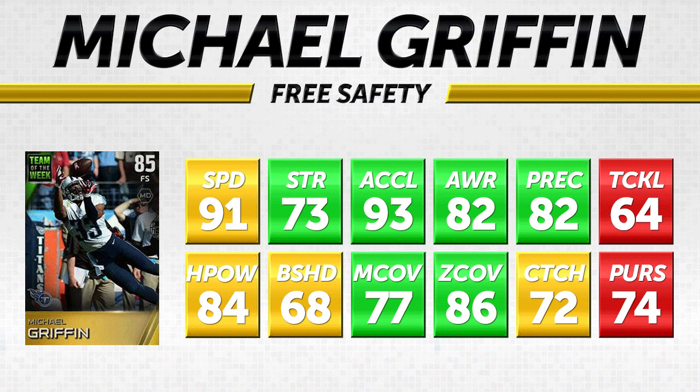He does have pretty good coverage attributes: 77 man coverage, which is good for a safety, and 86 zone coverage, which is solid. Where he's not very good is that he only has 74 pursuit and 64 tackling, so he's not as good in run support as a lot of other safeties. Still, overall a pretty decent item for Michael Griffin. The Titans have another Team of the Week card — but this might be the last one for a while.